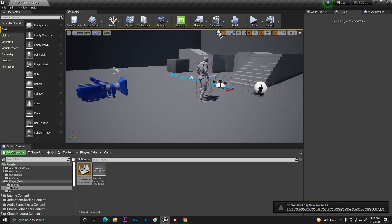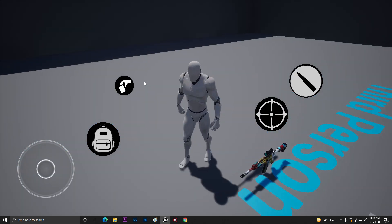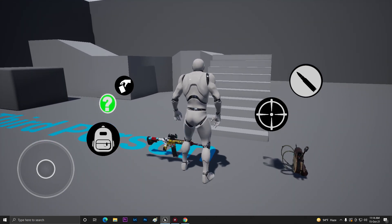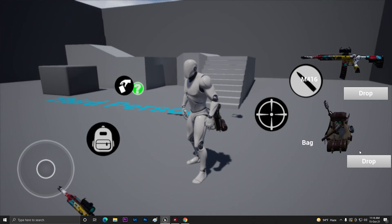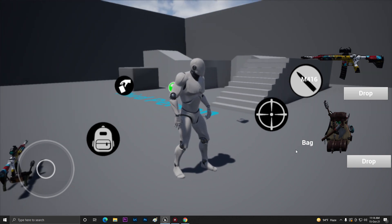Hey guys, welcome back to another video on Unreal Engine PUBG game. This video can be big so let's start. Last video we created the locomotion system and some basics. Now I found some bugs — when we pick up guns or bags and click drop, the inventory still shows the widgets and retains the items.